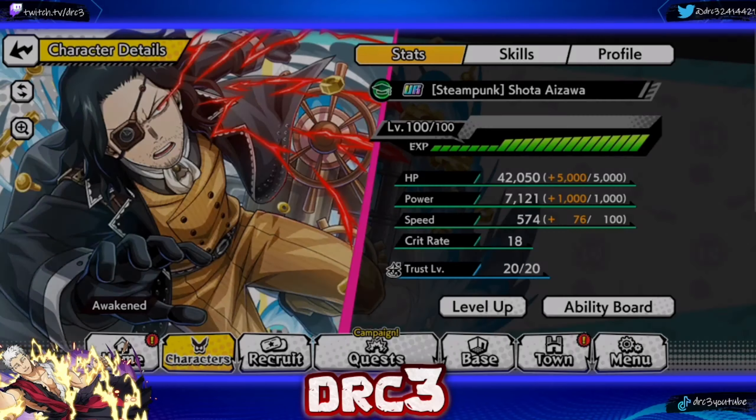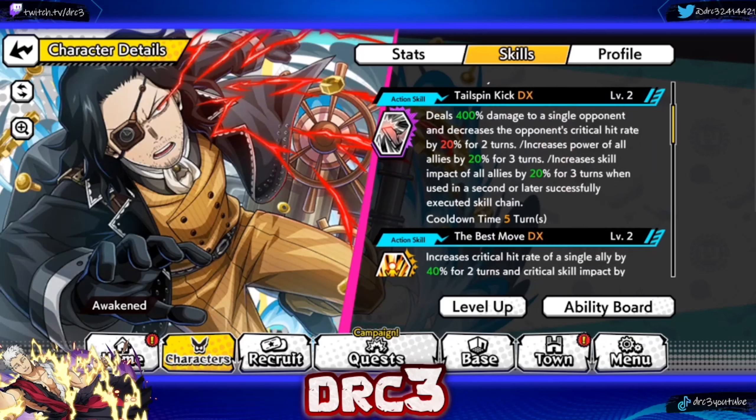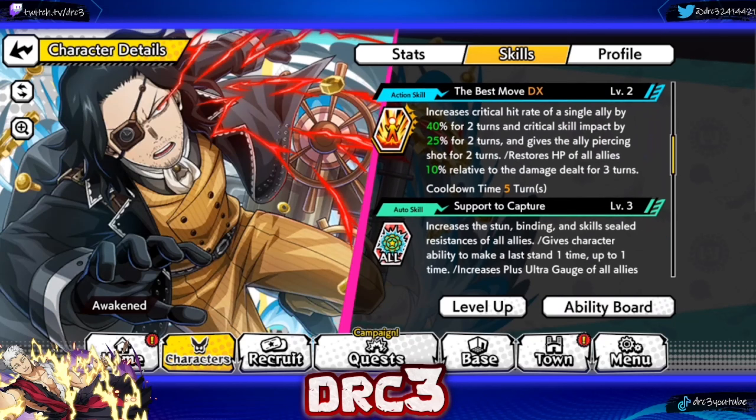Quickly covering Aizawa's kit: on his Plus Ultra, he can cancel five temporary buffs, meaning he can get rid of Last Stands and literally kill somebody. He restores HP by 20% when below 50%, gets Last Stand three times, and reduces cooldown time of all allies by one turn — which is massive. Action Skill 1, Tailspin Kick, deals 400 damage, decreases the opponent's critical hit rate by 20%, increases power of all allies by 20%, and increases skill impact of all allies by 20% for three turns when used in a second or later skill chain.